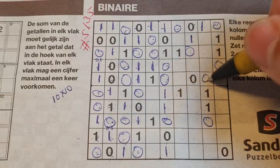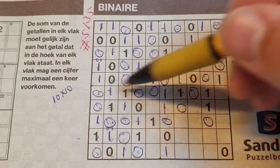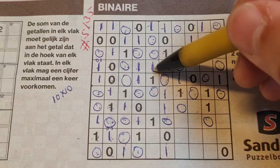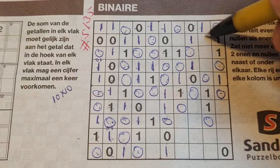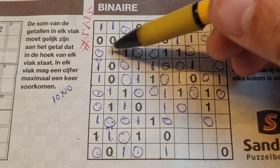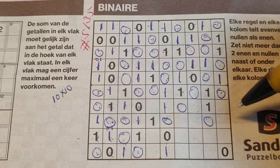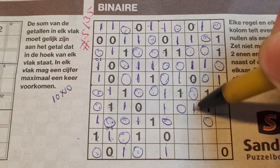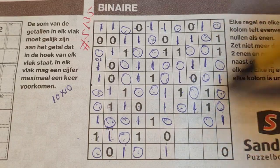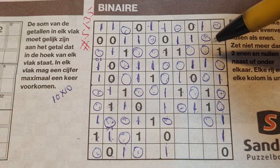Double 1, no, no. Double 1, no, no. 1, 2, 3, 4, 5 — so the rest are O's. Double O here — 1 there, 1. 1, 2, 3, 4, 5 ones — so the rest are O's. Double O here — no, there no. Double O here — 1 there, 1. Double O here — no, there no. Double O here — 1 there, 1. 1, 2, 3, 4, 5 — so the rest are O's. Between two ones comes an O. 1, 2, 3 — O. Here we have a double O. 1, 2, 3, 4, 5 one — so the rest are O's. Double O here — 1 there, 1.